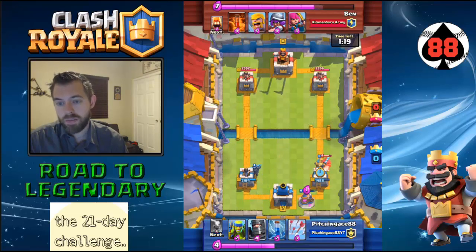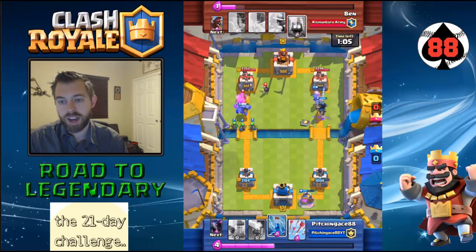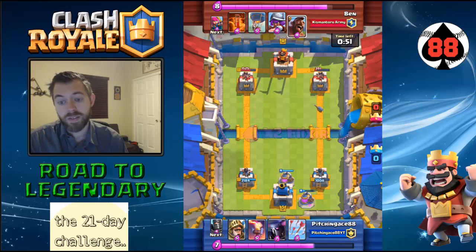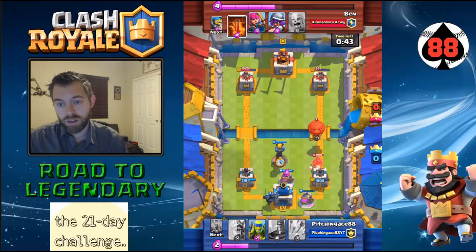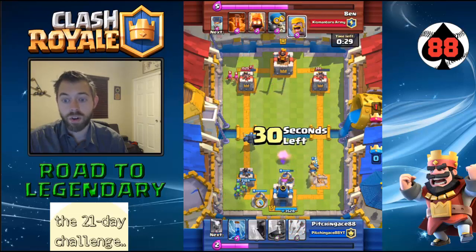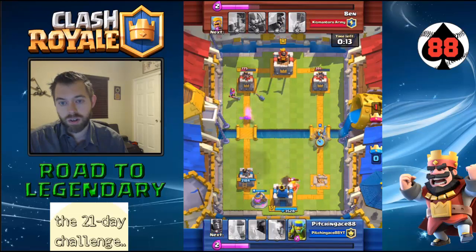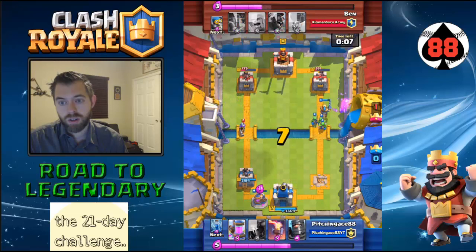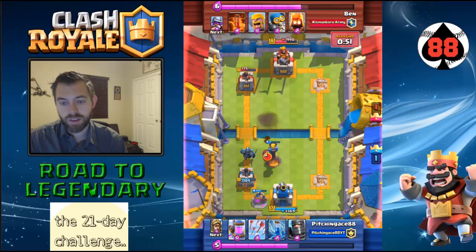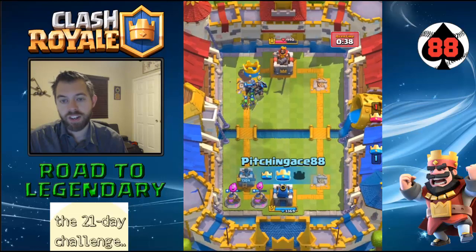I'm throwing my P.E.K.K.A. on the left side because I figure the right side tower is going to be done at a certain point, and I also knew that I could use double princes on the right-hand side. So what I do here is I put her up far enough to the left to where I get the Balloon. If I didn't target the Balloon there, we would have been GG — we would have been done for. Balloon gets taken out, definitely positive Elixir, and I think he just gave up because he knew it was done.